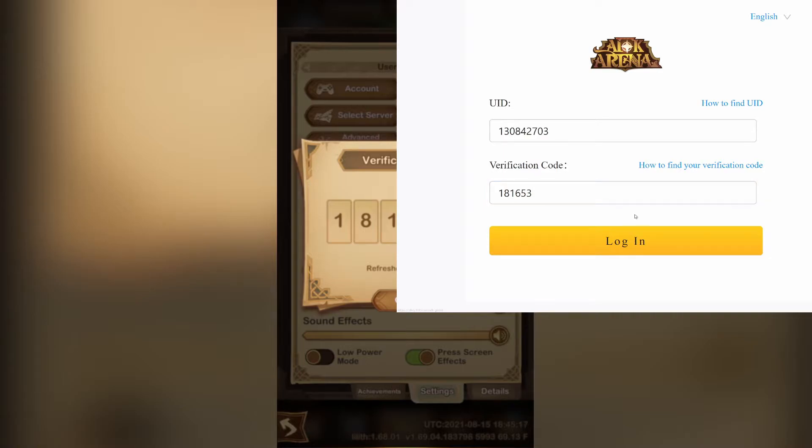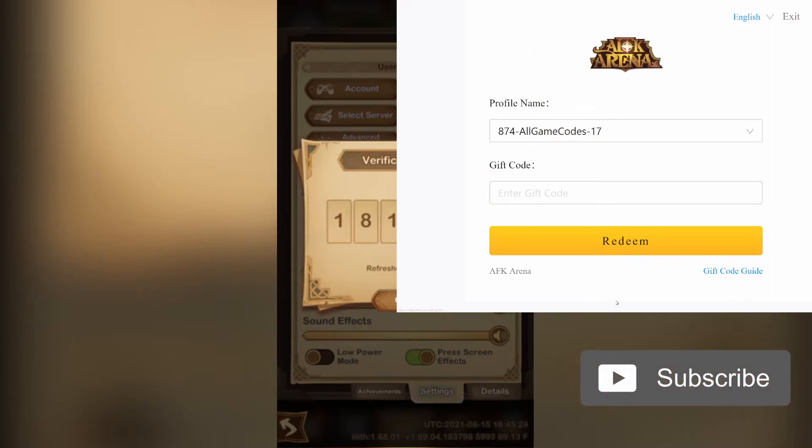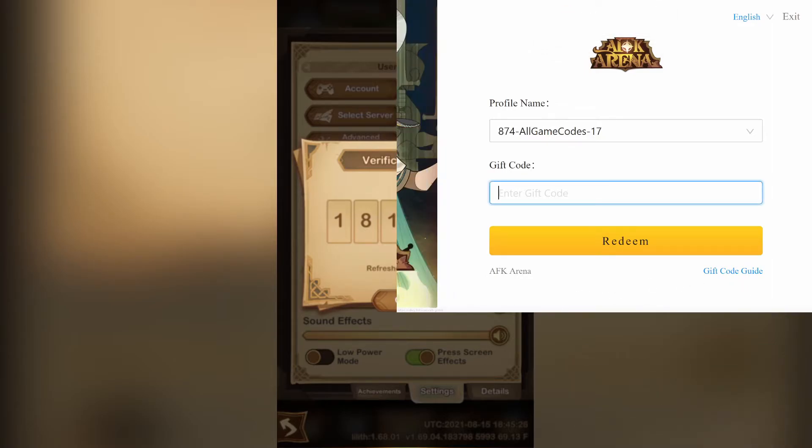I don't need your rewards. So then we will click login and the currently active AFK Arena gift code is going to be — I lost my notes, I apologize — it is E-S-S-R-Y-S-F-C-R-M. Again, that is E-S-S-R-Y-S-F-C-R-M.